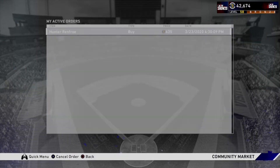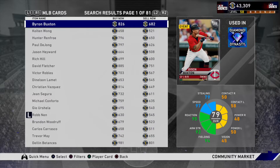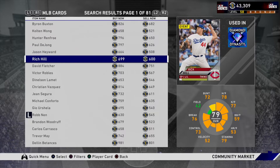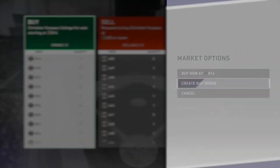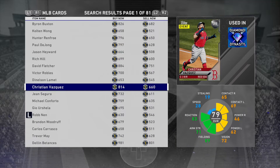Cancel that real quick. So again, 79 max overall, Hunter Renfro — now he's going for 650 so I'm probably not going to do that one. But this one's a good gap — you just look for the ones that have a significant gap. Like right here: Christian Vasquez. So you go buy order, we'll go 660 for now. We'll see if that sells. Let's try and go back to sell that Giancarlo Stanton real quick.